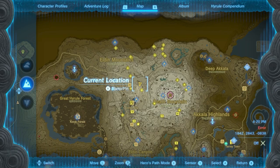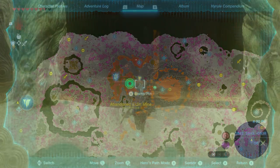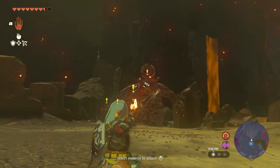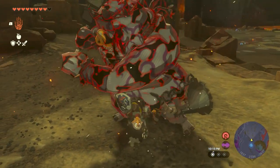I have also found a Bokoblin that always seems to carry a Cobble Crusher and he respawns every Blood Moon, just south of the Mississi Light Route in the depths beneath Death Mountain. The only material we really need to worry about are the 3 Diamonds.